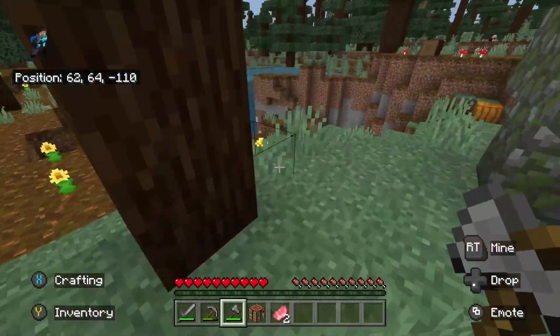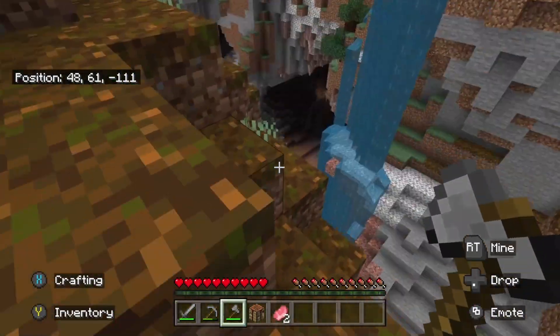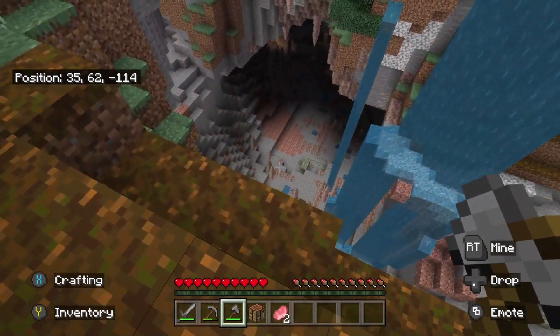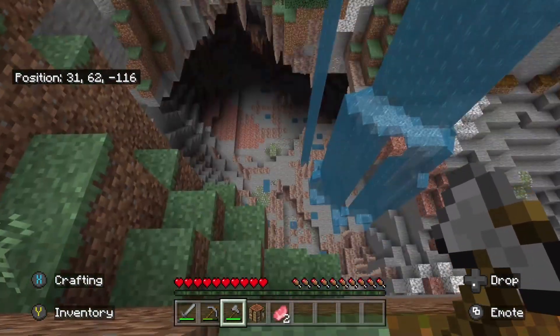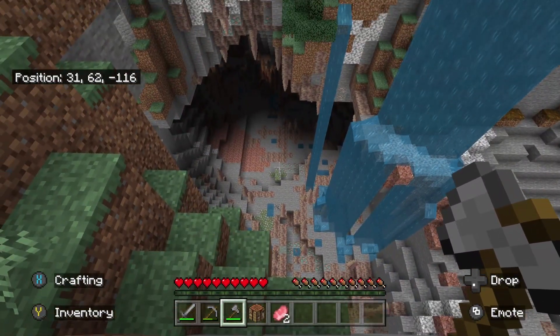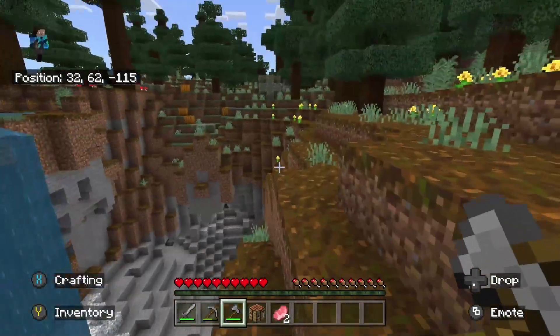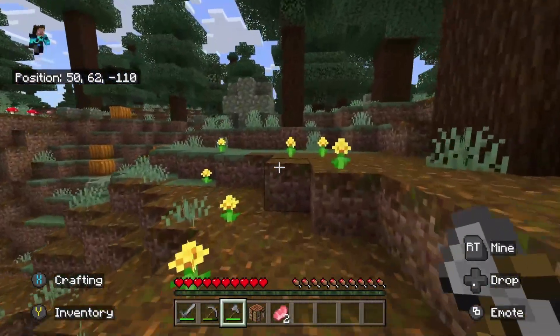Look at that! Honestly, for a sec I was like, oh my gosh, is that a dungeon? The rocks spawn into the Mega Taiga. Got tons of iron and stuff down there. Look at all that copper - we're gonna have to get down there and collect that iron. I feel like I should get on that right away.